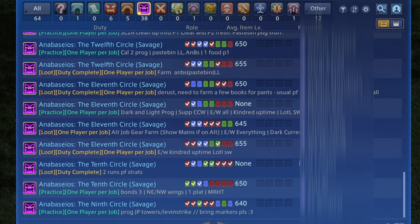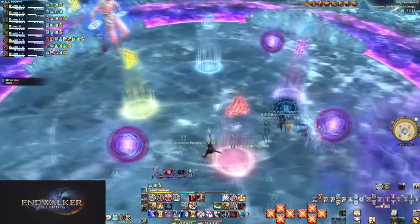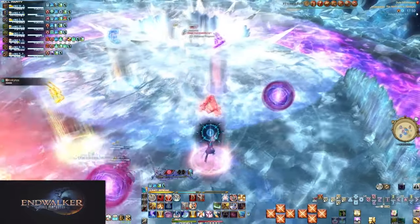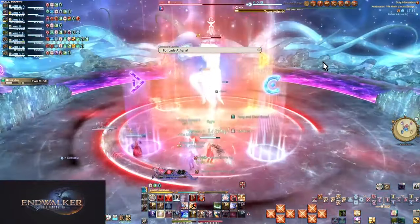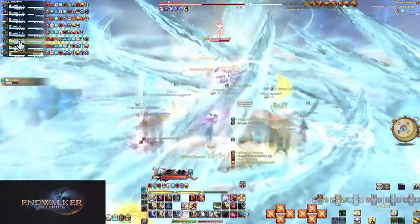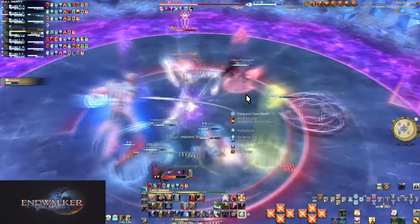One issue with party finder is the code words that end up being used. Sometimes it's simple to parse, but almost every time what it means is strategy names. For example, the first fight of Anabaseios has a mechanic called 11 Strike with a few different positioning strategies. In the party finder description the strat the group will use will be listed. One such strategy is JP Strat, named because it was created and popularized by Japanese players. Others like MRHT — meaning Melees, Ranged, Healers, Tanks — describe the order a specific mechanic is resolved.